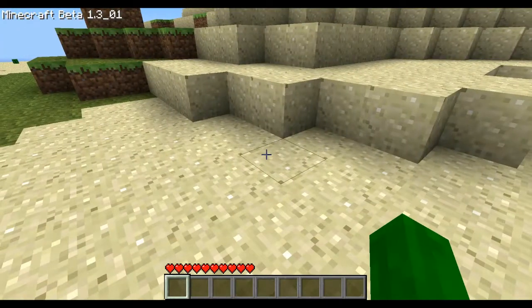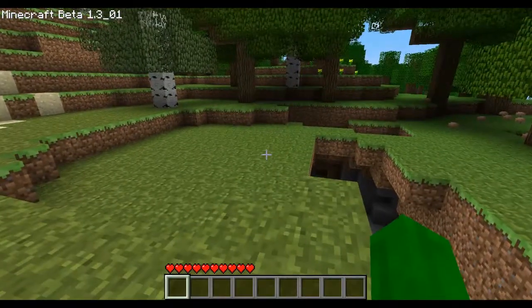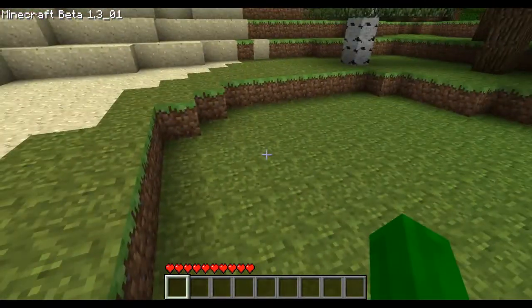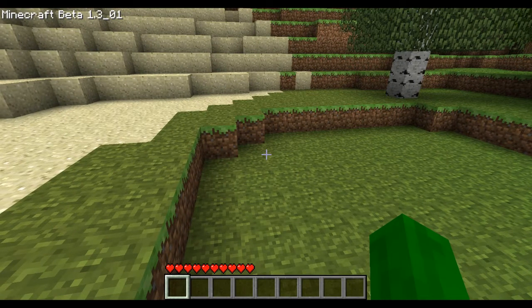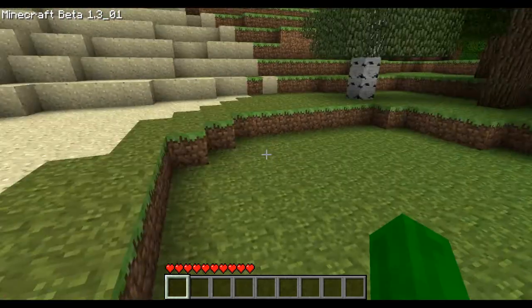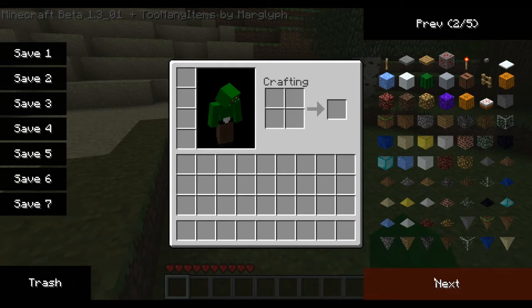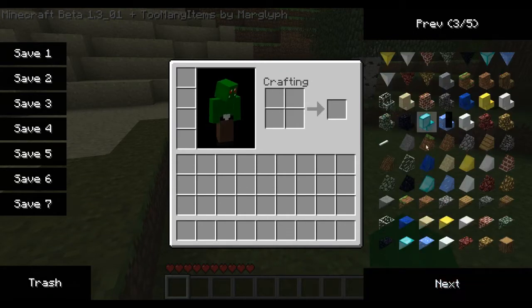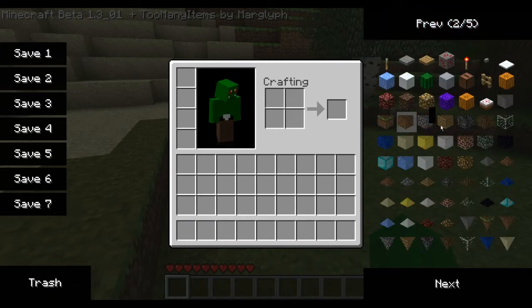Hello there everyone. Just a little video today to show you this really cool mod that I've got. It's called Moogles Slopes Ramps Stairs Corner I think. It basically adds slopes and corners and different shaped blocks to the game.